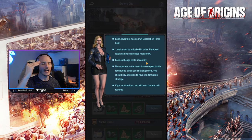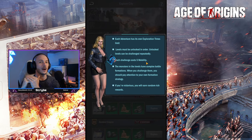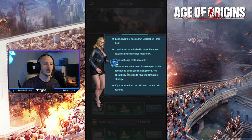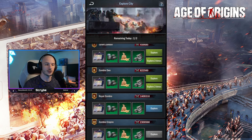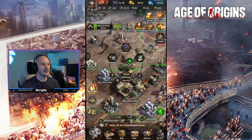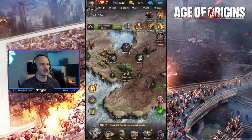Levels must be unlocked in order, so you have to do the previous level to unlock the next. Just because you have an option to do it doesn't mean you can — you need to have the battle power. The monsters in the levels have complex battle formations, so when you challenge them you should pay attention to your own formation strategy. If you are victorious, you will earn random rich rewards. I'm just going to send out my units now to explore.